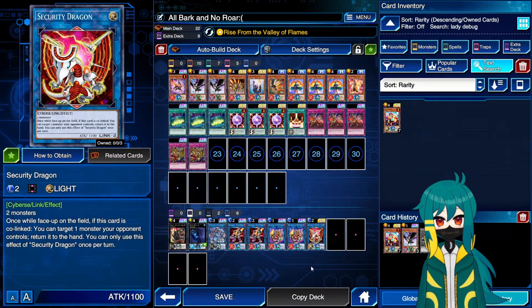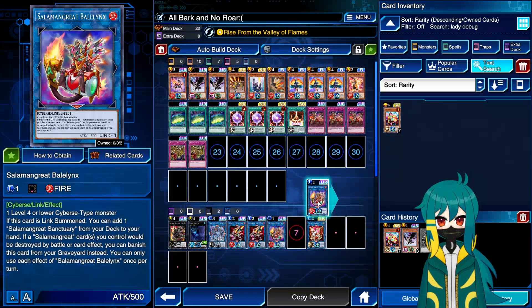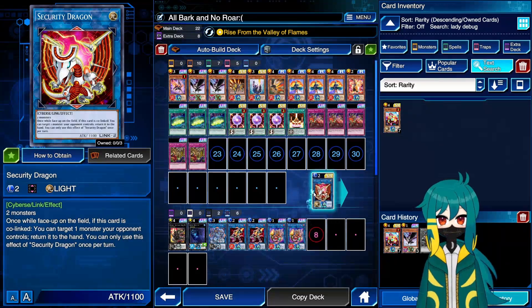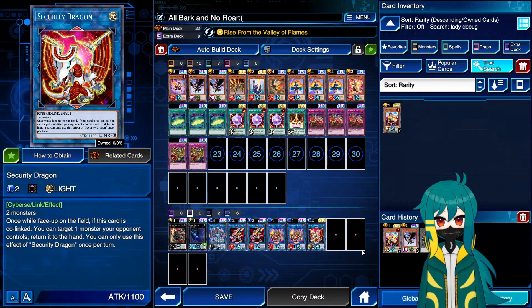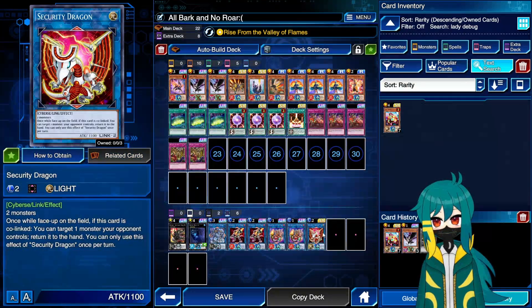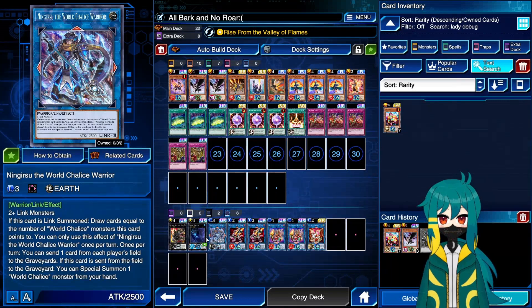We're playing Security Dragon — this card is loaded with utility. I cannot recommend it enough for Salamangreat. It is probably stronger in this deck than any other because you can make it second: make your Bailings first and then Security Dragon, whereas in basically any other deck you've had to make Security Dragon first and then have a monster that points up to it. Additionally, you can link the Bailings and Security Dragon off for Ningirsu — primo removal in this deck. We struggle a lot with non-targeting removal, and this is our out to that. It also helps us play through disruption: if our Security Dragon gets negated, we link it off for Ningirsu and that is our removal spell. If it doesn't get negated, we now have two removal spells.